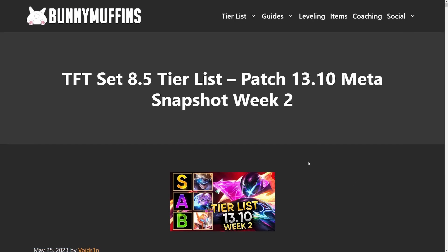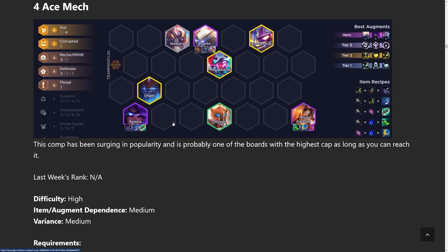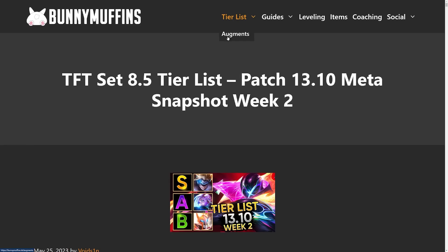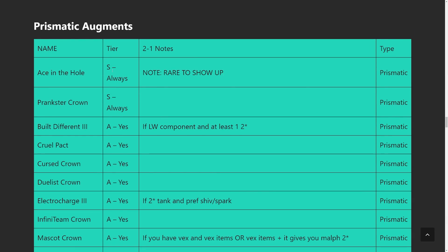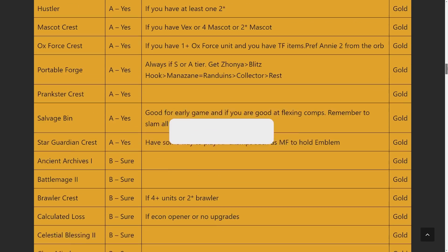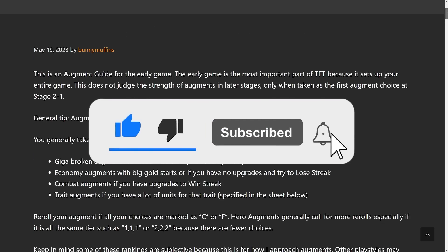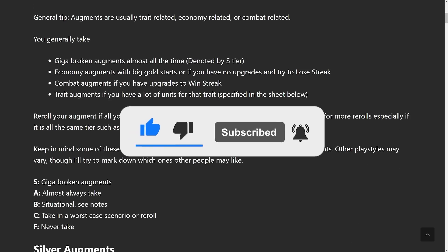The tip of the day is that you really should be following the augment guide because the 4 Ace Mech build is very powerful. The Ace in the Hole prismatic augment is by far the best prismatic augment right now and you pretty much always take it. It is a little rare to show up, but it's just one of the best augments in the game. Also check out some of the other stuff on the website — I update it once every patch. Hopefully you all enjoyed this video and I'll see you all later.